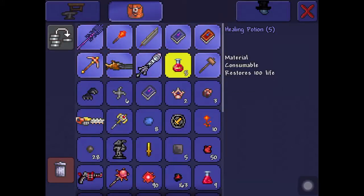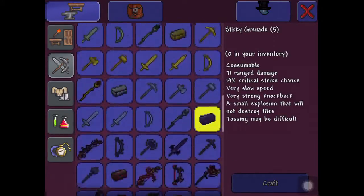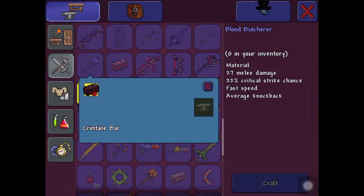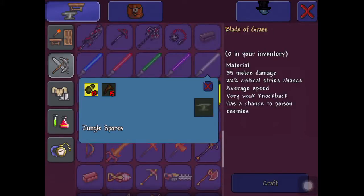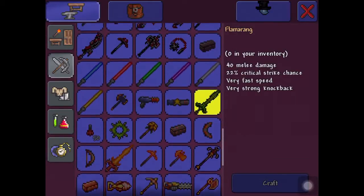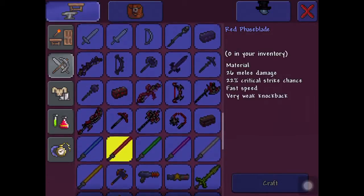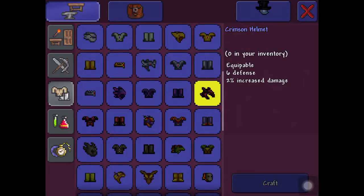You'll need some healing potions. For your sword — the main thing you'll need — a Blood Butcherer is what I recommend, or better. A Blade of Grass or a Cross Sword is even better, so one of these two. Or even a lightsaber. For armor, Crimson armor or better.